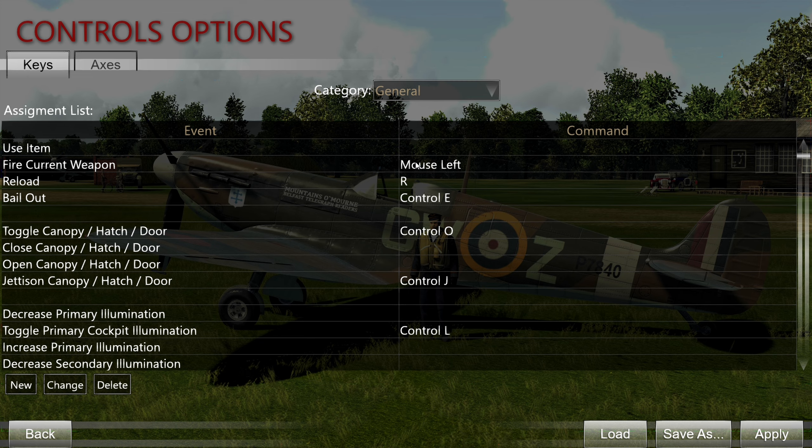Bailout — you have to map this if you want to stay alive when you're being shot down. Toggle canopy — this is important for aircraft with a sliding canopy like the Spitfire. You can see the canopy slides back. It's also used on the Hurricane, the P-40s, and the Martlet, and maybe the D.520. You can actually open and close the canopy even in flight, and in the case of the Martlet that actually helps a lot when looking around, though it comes with a speed penalty. Better to be a little slower than dead.